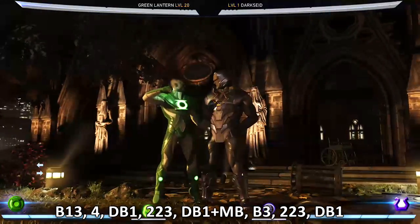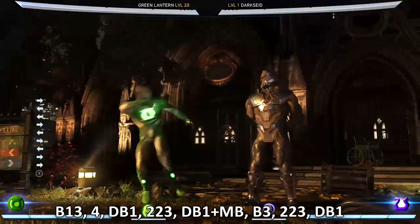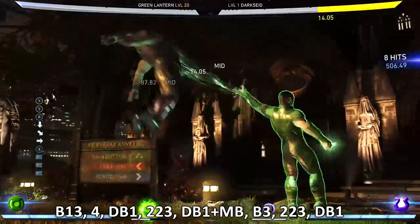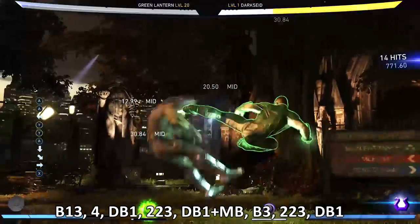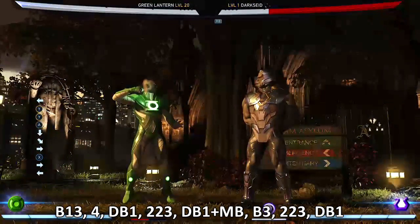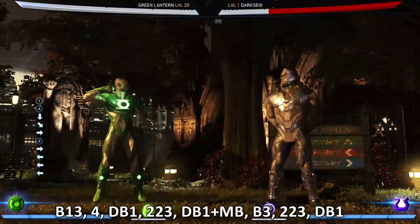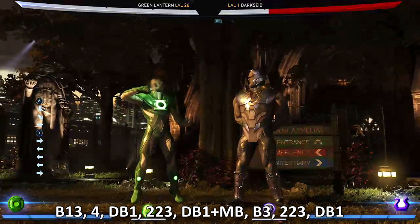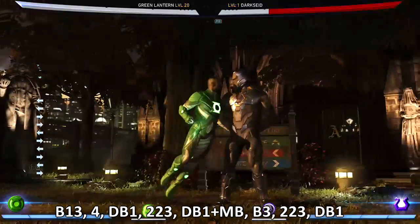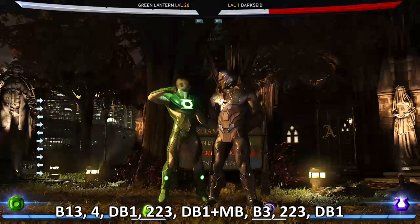The other way to do it is simply a different starter. If people get used to the lows, you can bring them the overhead option — this is just to set the combos up. They work the same, but this one actually gets a little bit more damage: two two three, down back one, boom. Remember the damage varies character to character depending on who you're fighting, how much defense they have, and how much strength you have. This is the maximum damage you can get; otherwise you can get anywhere between 400 and 500 damage, which is still fantastic.